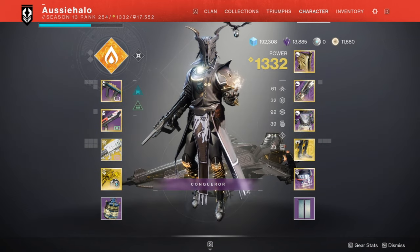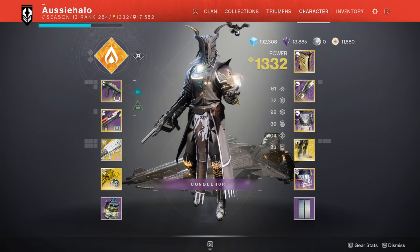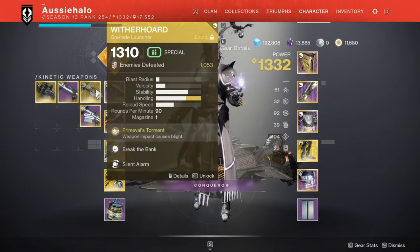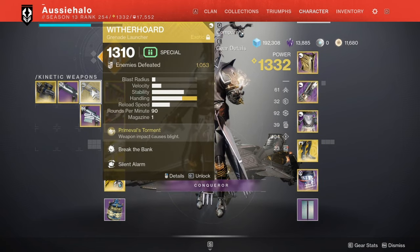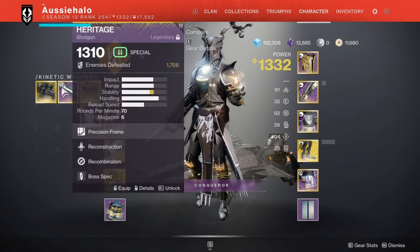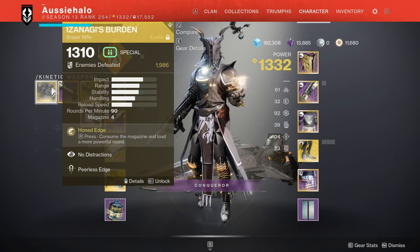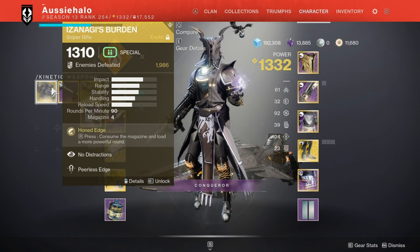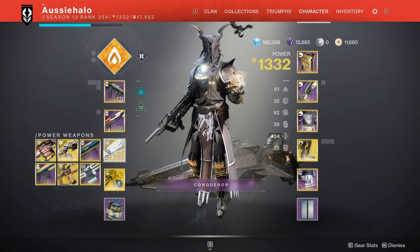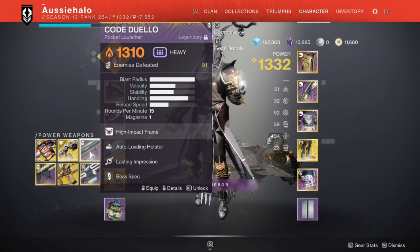Let's move on to the weapons. What exotic weapons will be good for day one Vault of Glass? I have Witherhorde in case it's useful for spawn killing and spawn trapping in the later encounters. Izanagi's Burden might be a DPS option that I'm hearing people talk about, using it in conjunction with rocket launchers with Lasting Impression — but we'll talk about that later.